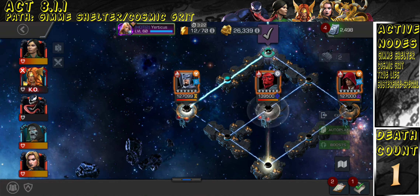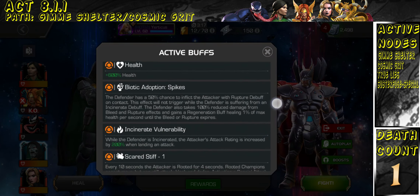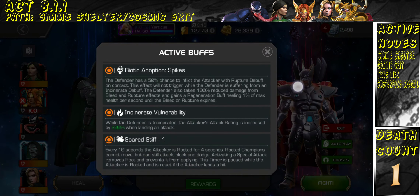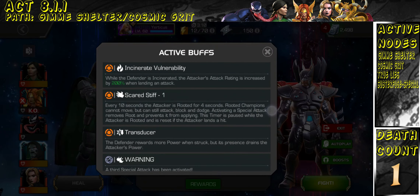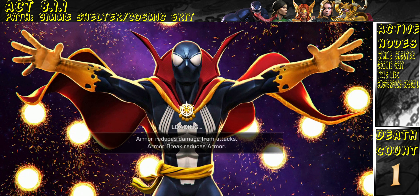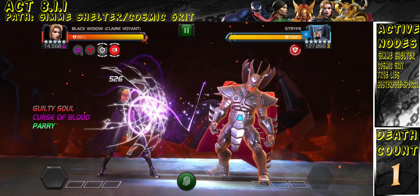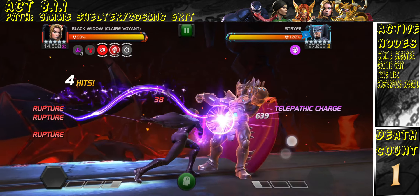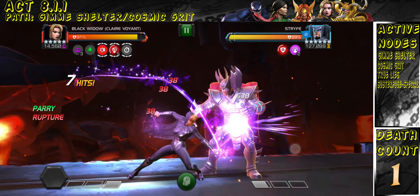I'm taking on Strife. The node is Biotic Adoption — ruptured debuffs — and as long as the defender is suffering from incinerate, which Claire gives off, the ruptures don't hurt you. You could use other options, but I feel like Claire is more sustainable because she can flip into bleed mode to heal any damage she takes, while incinerates just go into damage mode. That's way better than something like Torch for safety.